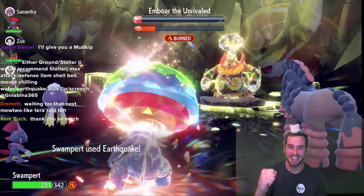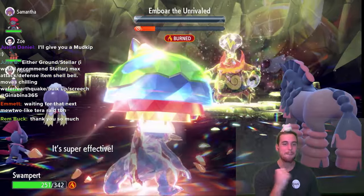Welcome back to another Dan Squared video. The seven-star Ember Tera Raids are here, and as my Spanish-speaking friends would say, they are muy divertido. It's a very difficult Tera Raid — it uses mechanics such as attacks with recoil and drain punch to restore its HP.